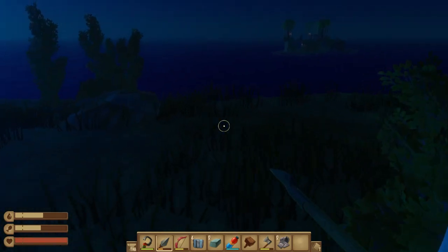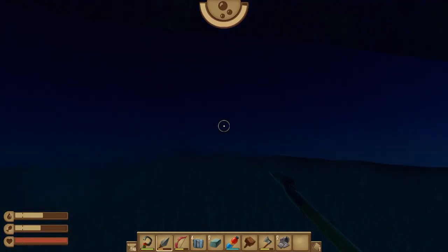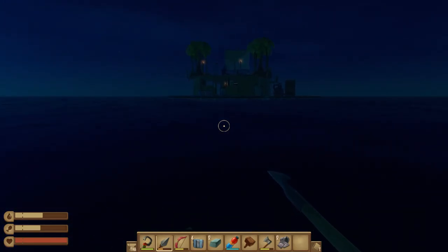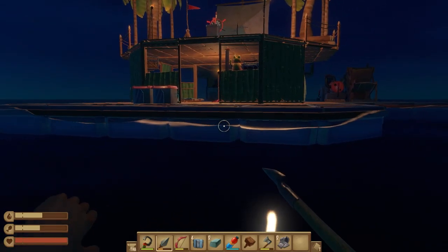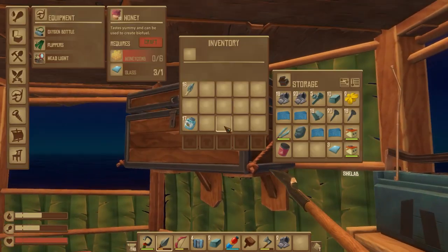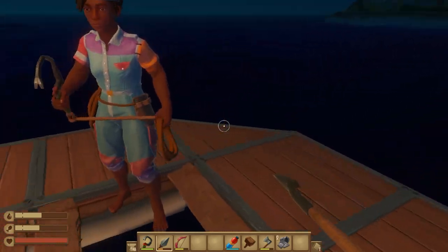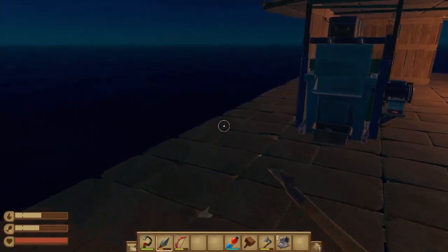Either I've completely missed something obvious, or the reefs around these islands are just not great. That's fine, let's just head on out. I'm not going to bother with the bear, because I'd need to use up the durability of my spear. We've only got four trash cubes and I'd rather accrue a decent amount before we try to trade them. We can't take the shark bait back — I was trying to see if we could.